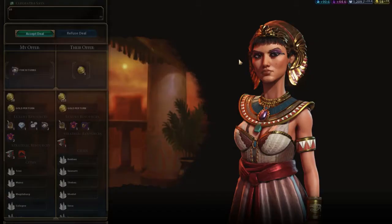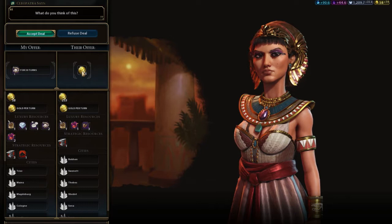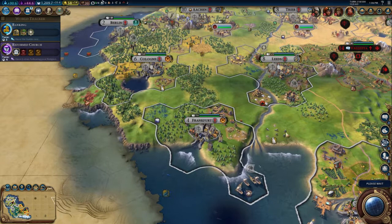Fishing boats — we can go for pearls. Cleopatra wants pearls and she's offering not even five per turn — that's literally just five gold. Go away. I'm never going to make peace with Cleopatra anyway; there's absolutely no point trying to play nice with her.